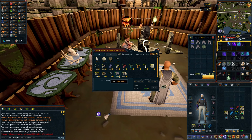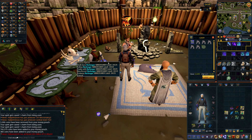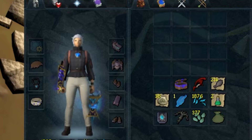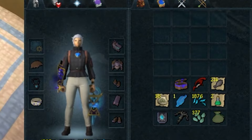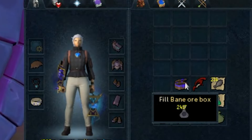I was freaking out because in my inventory I could see I was missing the bainite stone spirits, so I ran back thinking I accidentally shift-dropped them or something. Nope, I didn't — they are in the ore box now. I had no idea. That's actually super convenient, but I was so scared that I just lost 2,400 bainite ore.